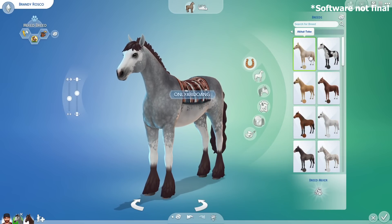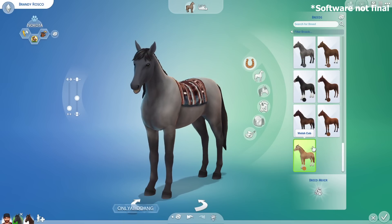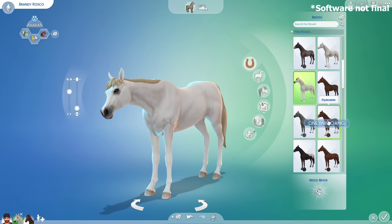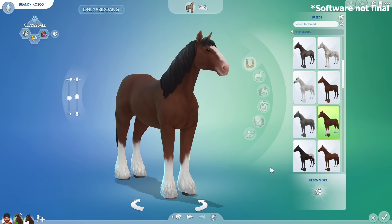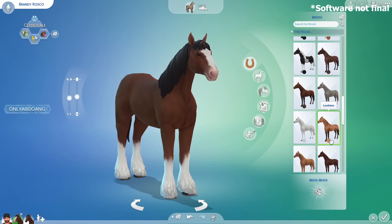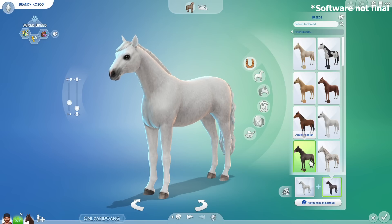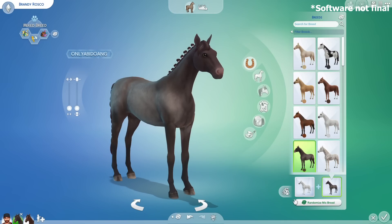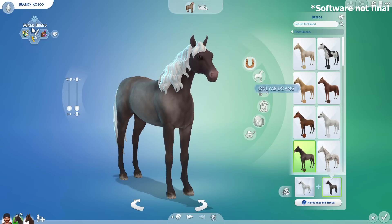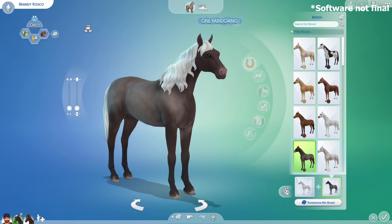First we start with horse breeds. There are a total of 35 breeds to choose here, covering various breeds ranging from slimmer horses like Arabian to heavy draft horses like Clydesdale. For every breed there's only one swatch you can pick. Additionally, you can mix two different breeds — let's mix this Andalusian horse with Anglo-Arabian for this example. You can also randomize your current mixed breed, and once created, feel free to name the new breed. Let's name this one Oreo.